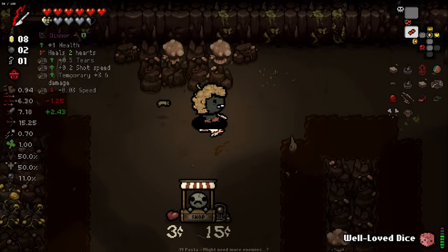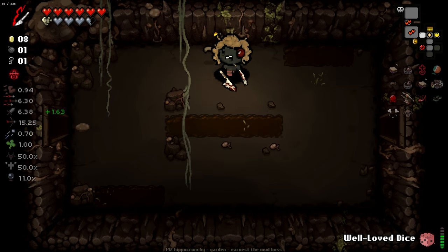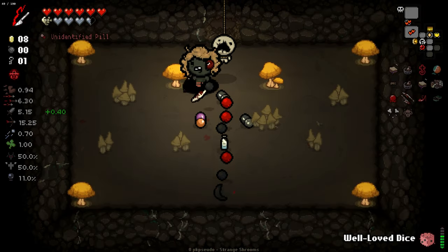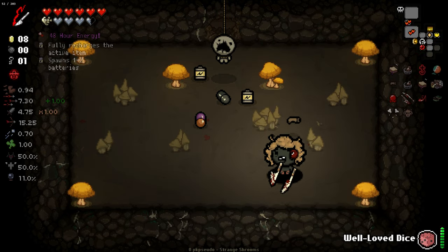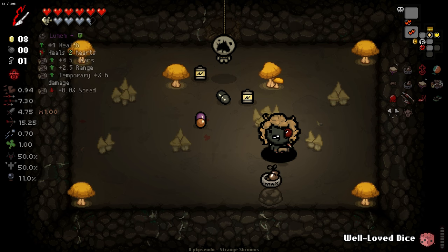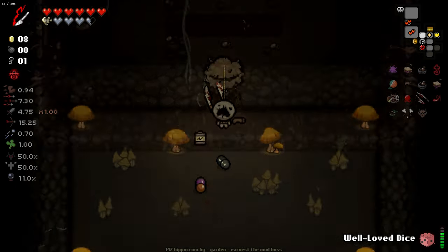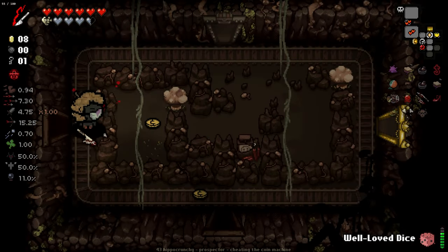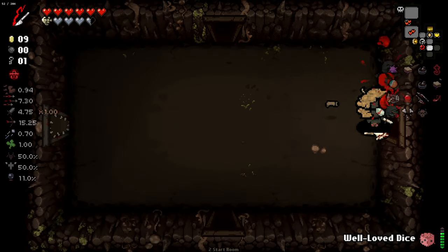We're ready to find a secret room here because I want to use my Quality Assured thing. There you go. Look at all the funky little mushrooms. Oh my god, that's good. Touching an enemy charms it. Charmed enemies can spread by touching each other. Charmed effects are permanent. It's not the best but it's interesting. The fire rate we have right now is absurd. 48 Hour Energy is so perfect.